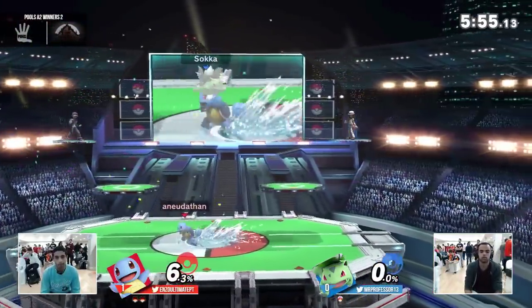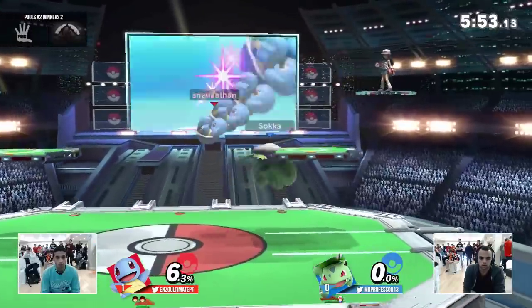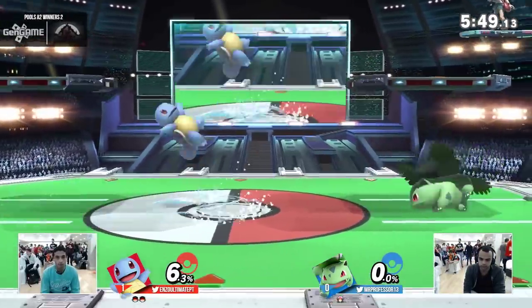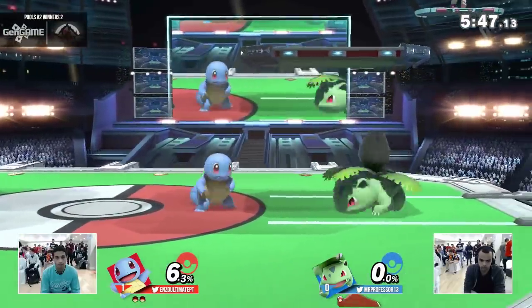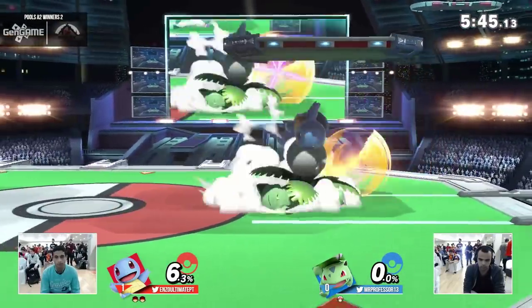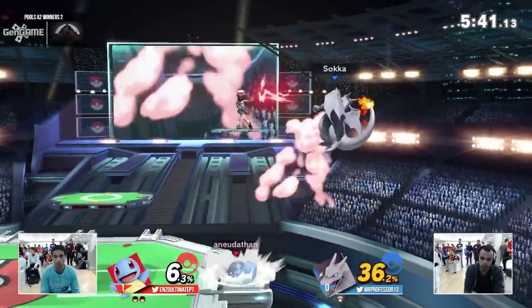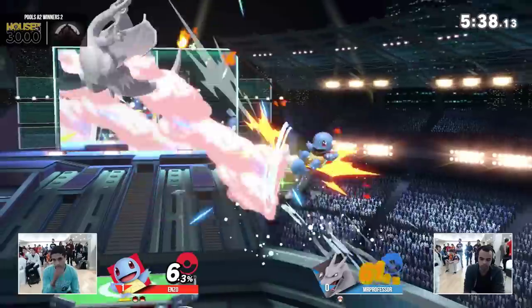Yeah, that was really good play coming from Enzo. I liked how he pushed him too — just a little bit to get the social ledge. He was like, yeah, this is definitely going to kill. He was on Squirtle, so it's like, you're most likely dead. This is going to be a lot of damage right here. Good switch coming from him. I thought he was going to put him on the highlight tape.